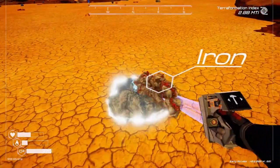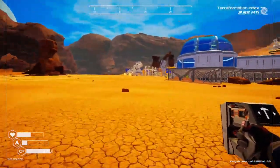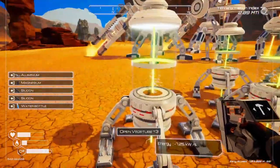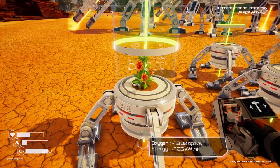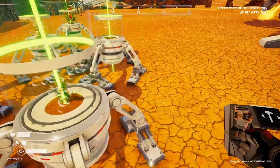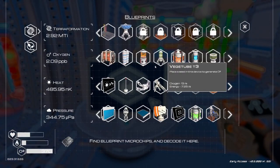And my oxygen production should shoot way up. Once I have this. I can't pass up iron — I just can't. I can't walk by iron, it's a weakness. Silicon's hard to pass up too, to be fair. Another veg tube. Golden seed — that makes 78 plus 78 oxygen. This one does 52, this one will also do 52, and this one also does 52. So my oxygen should shoot way up, which is good.